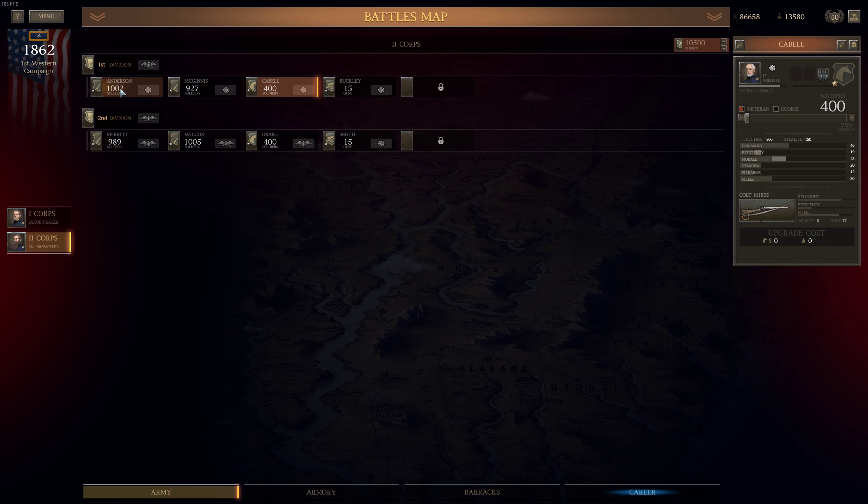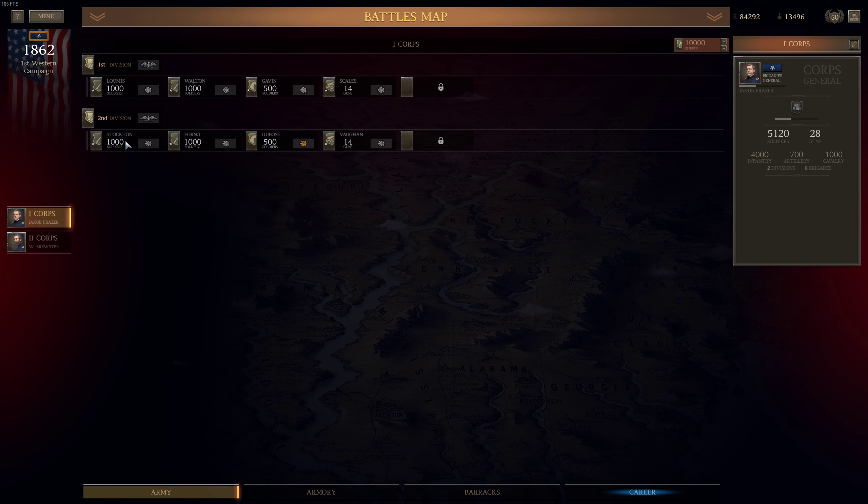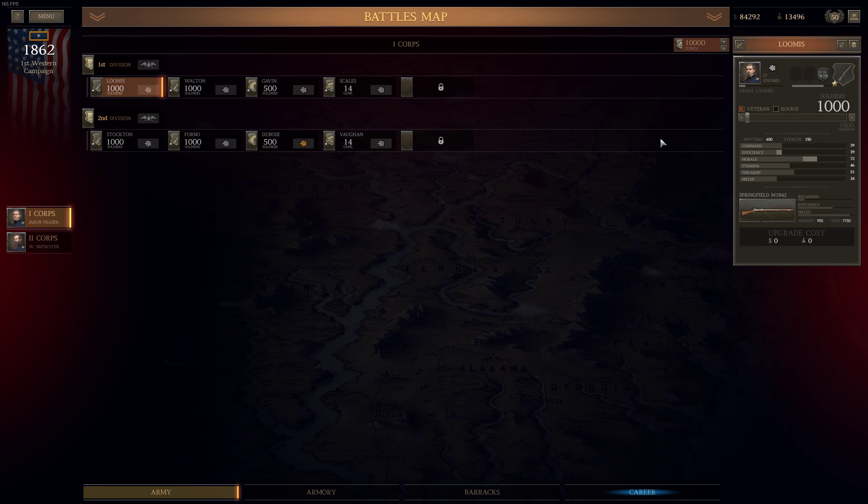Now let's go to 1st Corp and assign an additional 200 men for each infantry brigade. The cost is high — 7,000 for an additional 200 men. We still have Springfields in our armory. Let's go back to Lieutenant Kelly Walton Infantry Brigade — 7,600 — okay, accepted. Then Lieutenant Colonel White Scales Artillery Brigade wants one additional gun — 4,000 — no, we will wait.